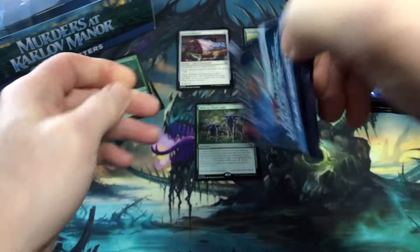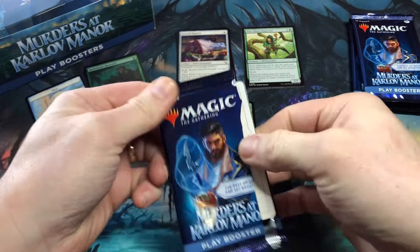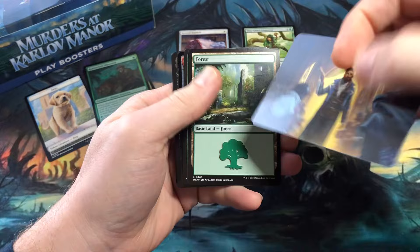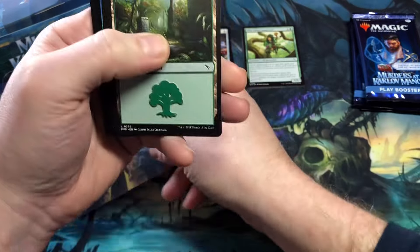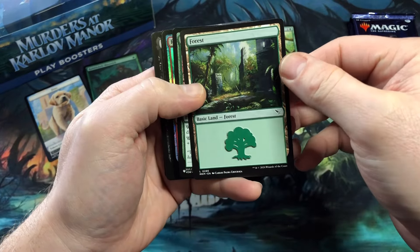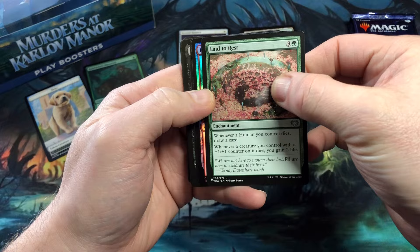I've only pulled a couple of mythics so far, so I'm hoping to get at least three or four more mythics out of these remaining packs. I have an art card which is going to be Auspicious Arrival. I'll set the art card right there. Start off with a forest.